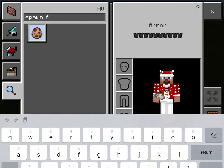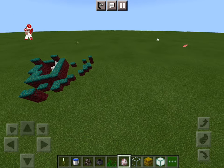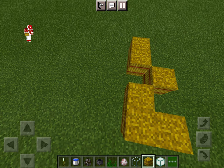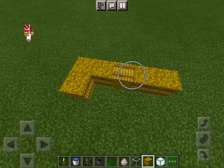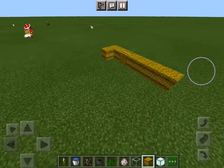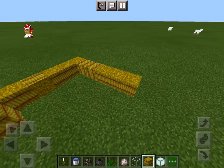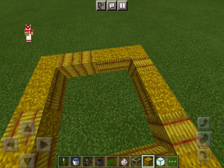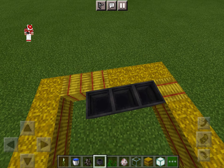First we'll start out by putting hay bales for the cow and sheep pen — a six by six. One, two, three, four, five, six. Then the cauldrons — three cauldrons with water. Now we put our water buckets in.